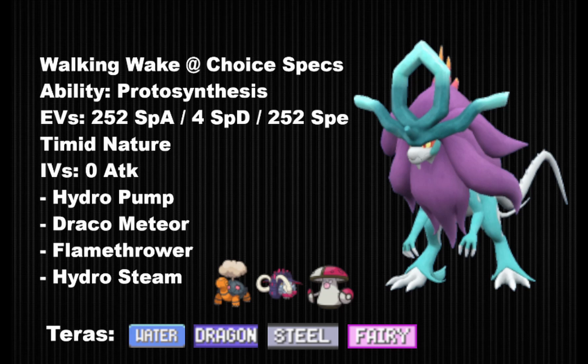Finally, two more defensive Teras: Steel and Fairy. Steel resists both Fairy and Dragon, making it incredible versus relevant threats that are faster than Walking Wake — things like Iron Valiant, Dragapult, and Roaring Moon. You're also immune to Toxic, so against Toxapex and Clodsire that works perfectly. Tera Fairy resists Fighting and Dark, so Close Combat from Iron Valiant or sacrifices from King Gambit are less threatening. The downside of both is that offensively you don't get boosted damage, so on a hard-hitting nuke like this, you usually want a Tera that boosts your damage.